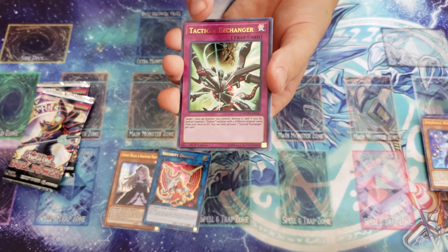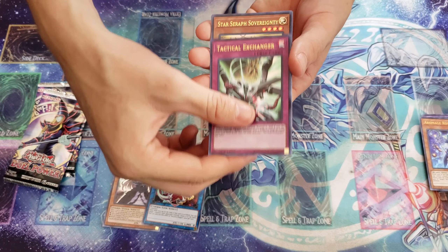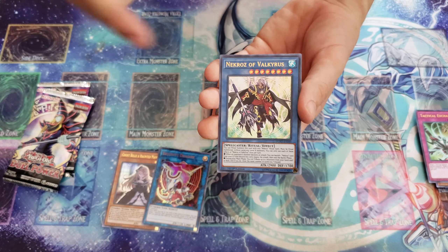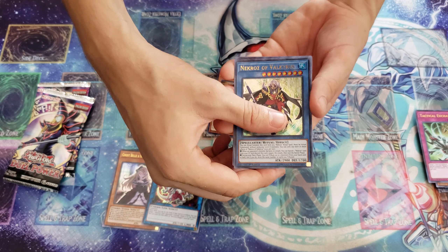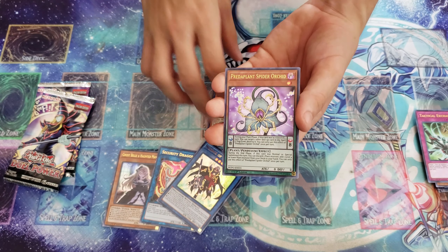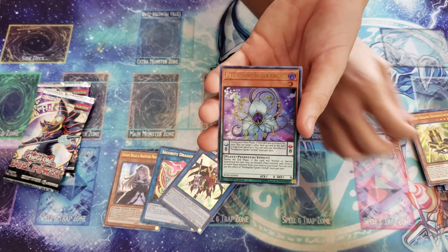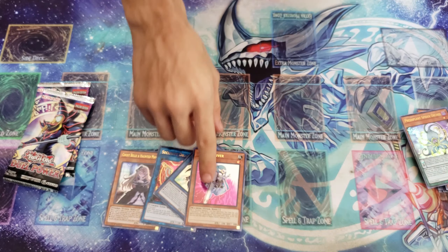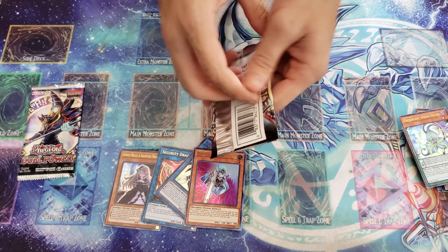I need two of them, got one. Another Star Seraph Chairs. Another Balcony. That's really good — that's the Predaplant Spider Orchid. Very nice! Short printed, so you know, that's pretty good right there.